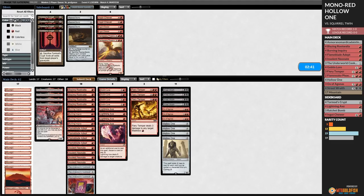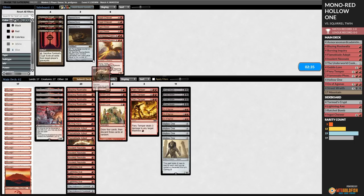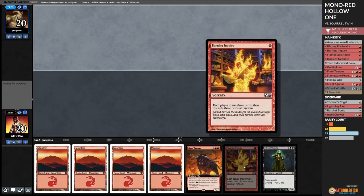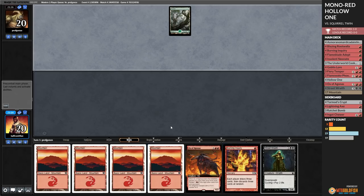We're going to bring in all the Lightning Axes. If we can keep our opponent off of the combo, we should be able to more or less win at our leisure, because our creatures are going to be better than our opponents'. On the other hand, if they can combo, all bets are off and we just instantly lose. Hard to not keep the Burning Inquiry hand. Right now we have four lands - we could end next turn with three or four Hollow Ones in play. Not likely, but you never know.